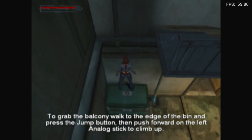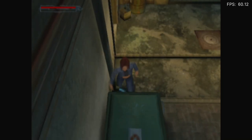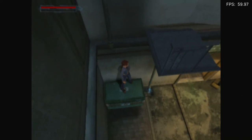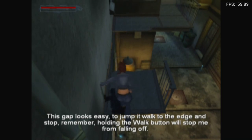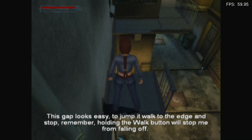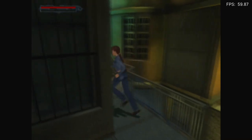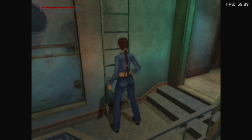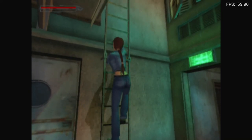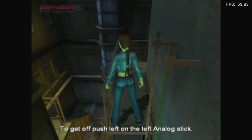To grab the balcony, walk to the edge of the bin and press. Oh my god. Every other time she's not decided to sprint — she normally just walks. Now press the jump button. I got it, although I kind of faceplanted. There we go. I got it. I know how to climb ladders. Left on the left analogue stick. It's just so simple.